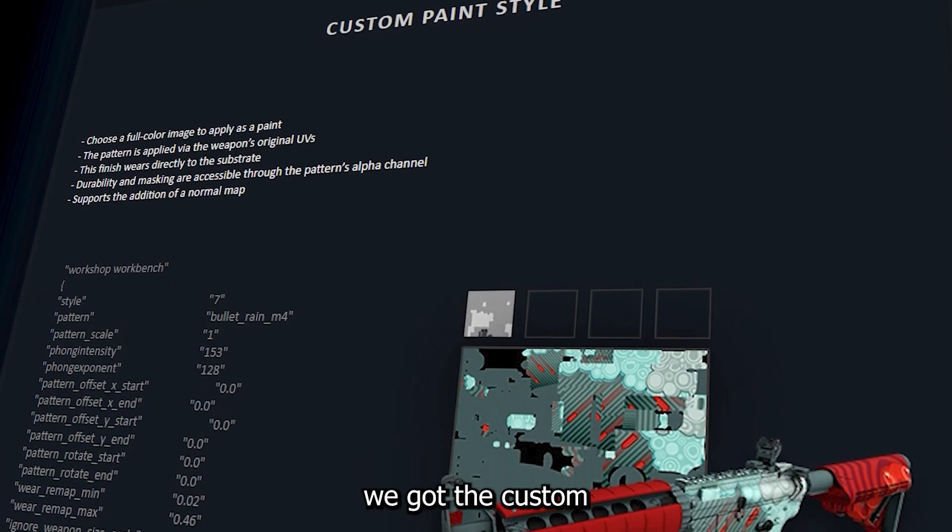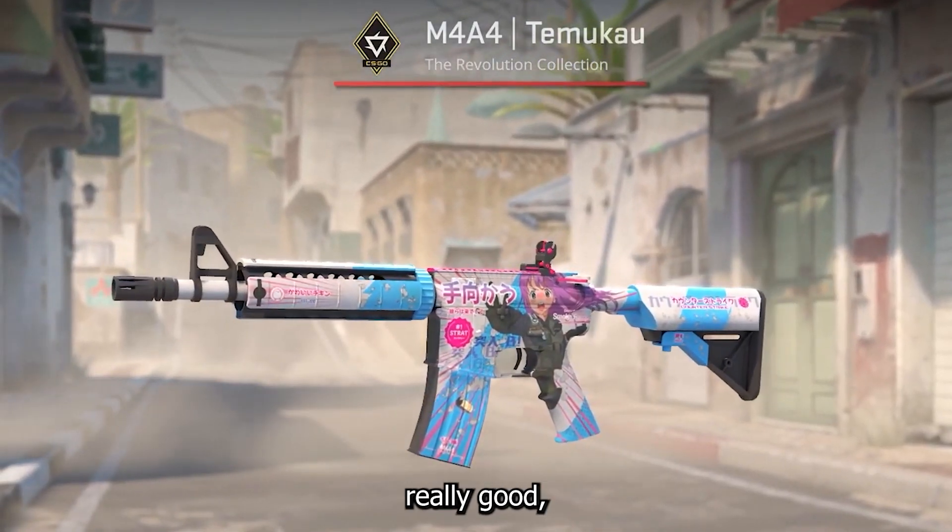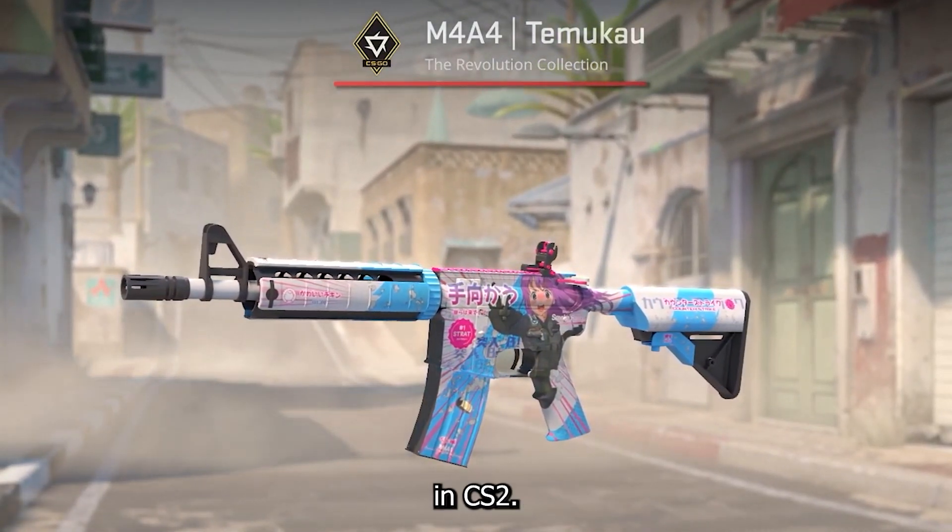Next up we have the custom paint style, which means the skin has a non-pattern based artwork on it. Although they can look really good, they aren't really shiny in CS2.